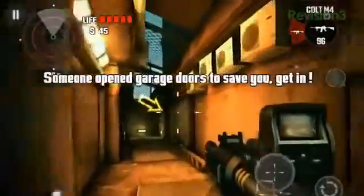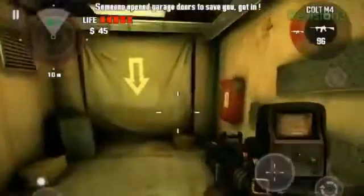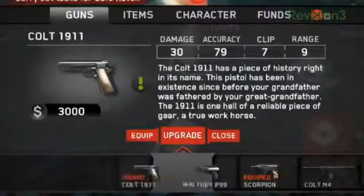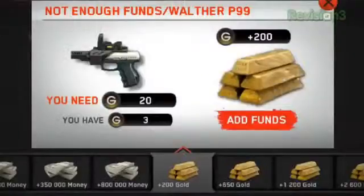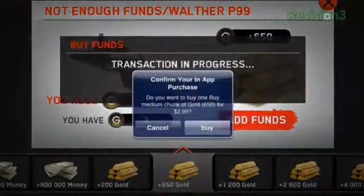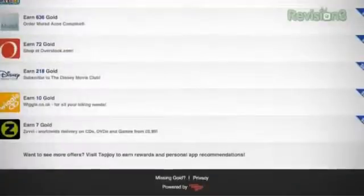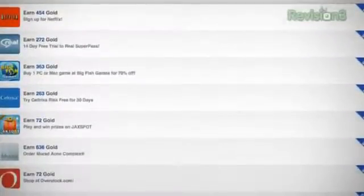Within 10 to 15 minutes of play, it becomes very apparent that this game was designed around persuading the user to spend money — real money, not in-game cash. The cost of some of the weapons are ridiculous and, from what I know, unobtainable unless you purchase in-game gold with real money or sign up to one of those sites or services listed at the bank. You know something's up when the bank's sole purpose is to persuade you to either promote the game or sign up for services in exchange for in-game gold.